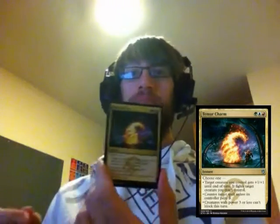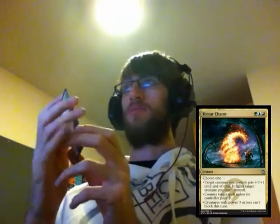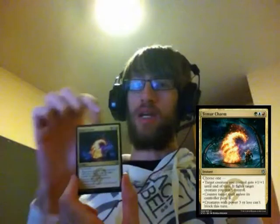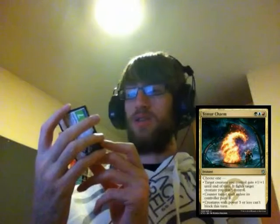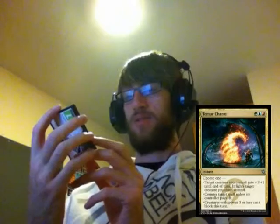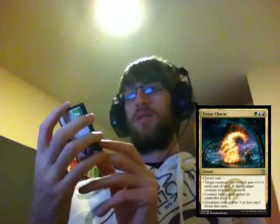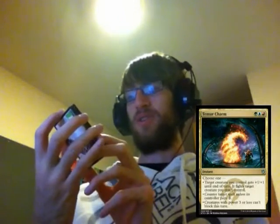The second uncommon is a Temur Charm. The charms are always pretty good — they drop for one of each of their three colours. This is Temur. It's an instant: choose one — target creature gets plus one, plus one and fights target creature; counter target spell unless its controller pays three; or creatures with power three or less can't block this turn. So you can stop charm blockers, force a fight, or counter something. Seems pretty good.